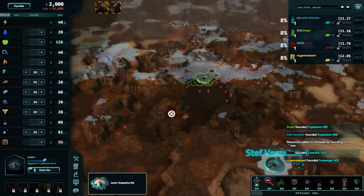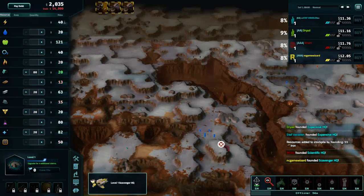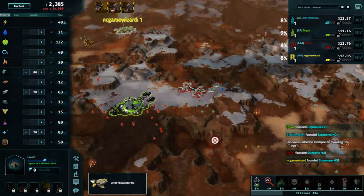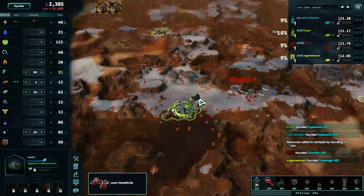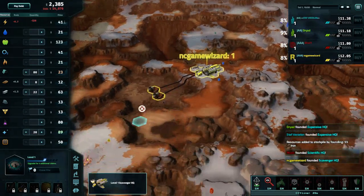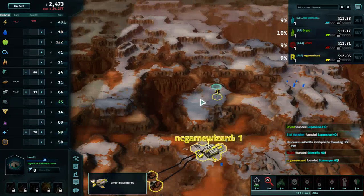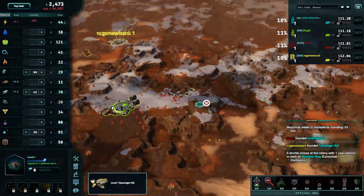There is plenty of low silicon available. That is going to be important for our players here. I'm wondering if they're even considering that with the current found, if they've noticed and want to make use of it, or if they're just hoping to ignore it and get through upgrades very quickly on the back of food. We'll just have to see. A bit concerned about NC Game Wizard's found — that's some pretty weak carbon and settling for low aluminum with no adjacency.